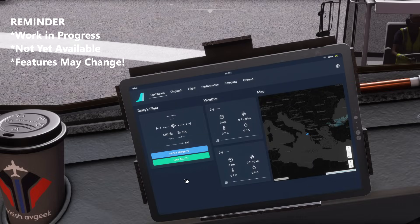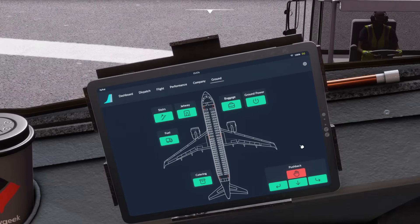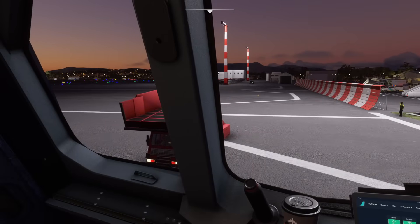Something else I'd like to show you is a work in progress — it will probably change again by the time it's actually added to the development version properly in the near future, but the ground tab is now being worked on. It looks very different from the placeholders that used to be in place. Currently in QA we're asking for these to be greyed out initially and then go green once active. At some point in the near future the Fly by Wire team will announce when it's released, and we'll be able to start using these — let's connect the stairs.